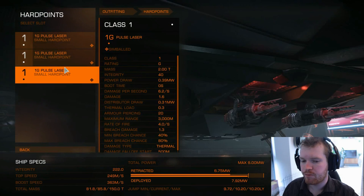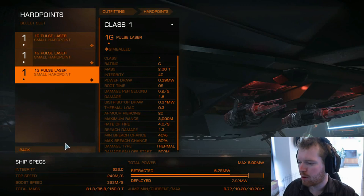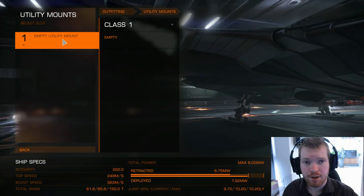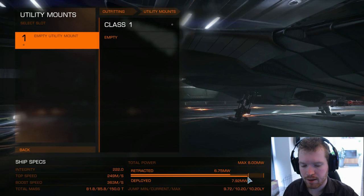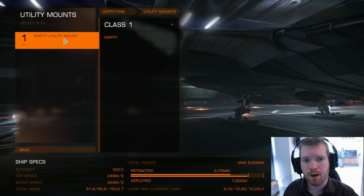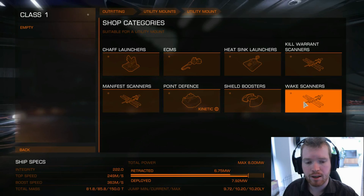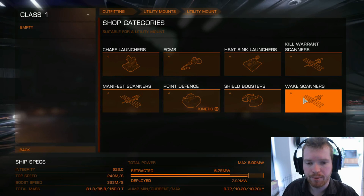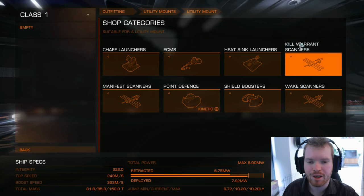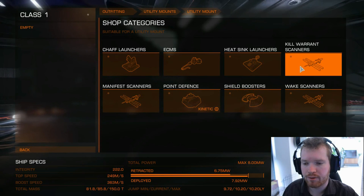I've got all pulse lasers here. You can, if you want, switch some of these out for multi-cannons if you want kinetic damage. But for this setup I've gone with full pulse lasers. The utility mount is empty mainly because of power — our deployed power is almost at the limit, so we don't have a lot of surplus. If you were to put anything in here that draws power, you'd have to upgrade the reactor, which gets progressively more expensive. For future upgrades, I'd suggest either a kill warrant scanner, which lets you scan people and see if they have bounties in other systems to make more money bounty hunting, or a shield booster for a little bit more defense.